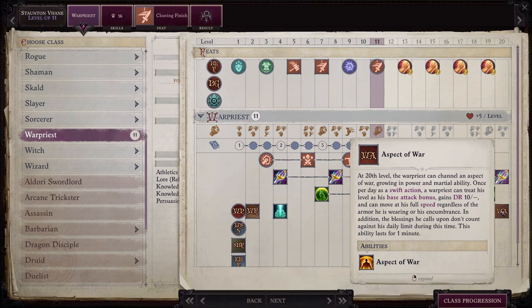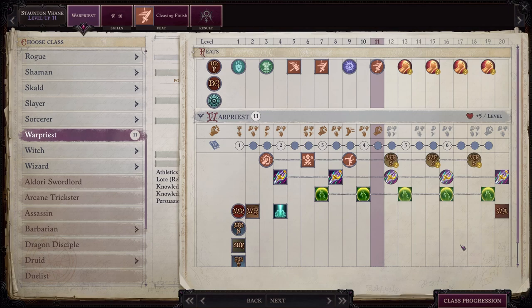The very last thing at level 20 that he'll get as a War Priest is the aspect of war. You activate it as a swift action and it's going to treat his level as his base attack bonus. He's also going to get damage resistance 10 flat and he'll be able to move at full speed regardless of the armor he is wearing or his encumbrance. This ability lasts for one minute. Very very powerful stuff — obviously it's great to be able to use this in a boss battle. So you can see from all of that, the mechanics of War Priests are great.